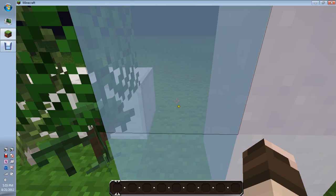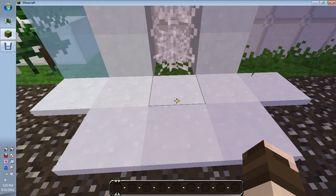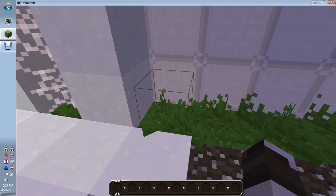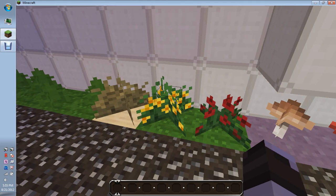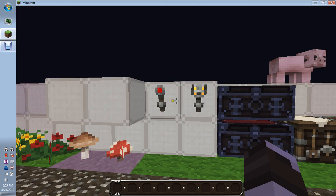These are the different types of saplings. Ice is just clear, and here's snow — I put some snow on the ground right here. The cobwebs look pretty much the same. Here's some more snow, this is grass, and then ferns, and then that's your dead shrub or whatever. And then here's the different flowers and mushrooms.